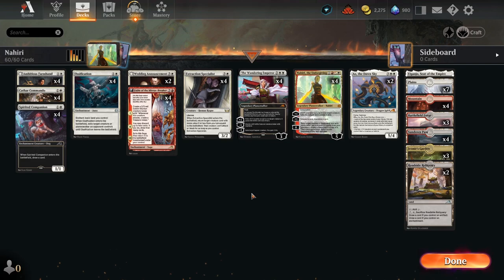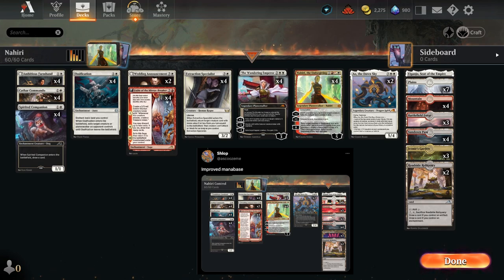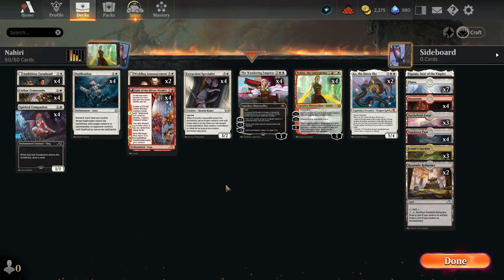Hi everybody, this is a Red and White Nahiri-based control deck in Standard. Many thanks again to Schlopp for coming up with this deck list over on Twitter - really appreciate their view on deck building and things to do in Standard. Really good insights over there, go give them a follow if Twitter's your thing. This deck works by exploiting our early game creatures, bringing them back over and over again, and then topping off with our planeswalkers.